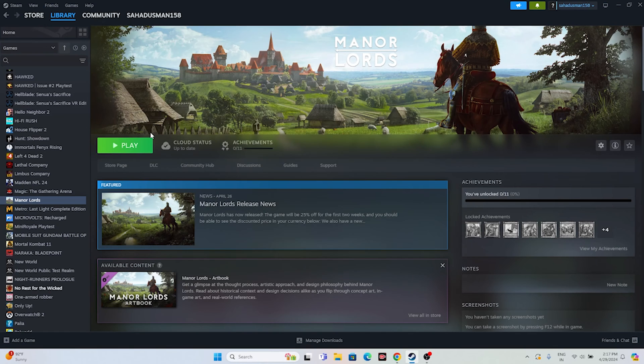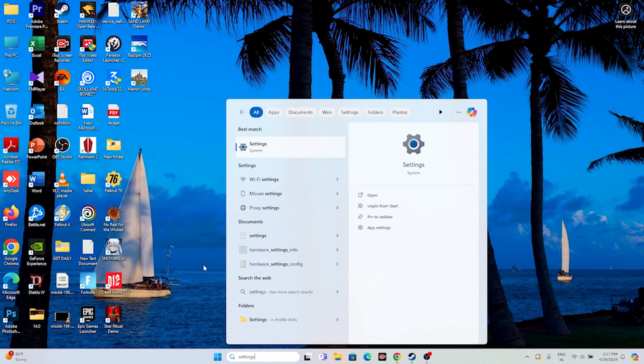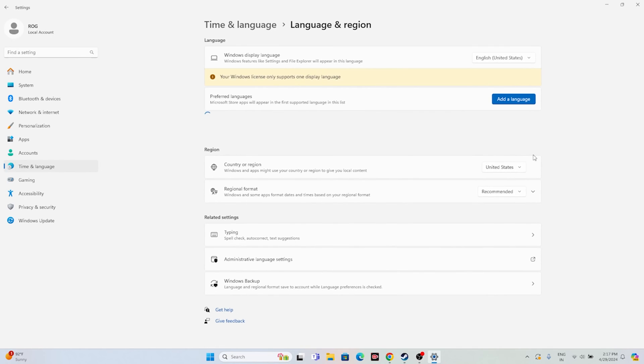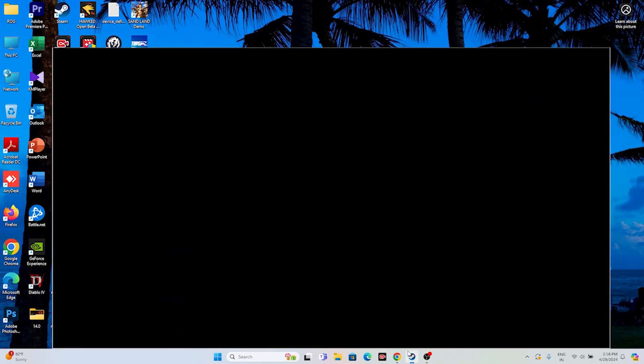The next fix is to make sure your date, time, and region are correct. Go to Settings, then Time & Language, then Date & Time. Make sure Set time zone automatically and Set time automatically are both turned on. Also go back to Language & Region and make sure the country matches your geography — for example, United States if you're in the US. Then close everything and try launching the game.